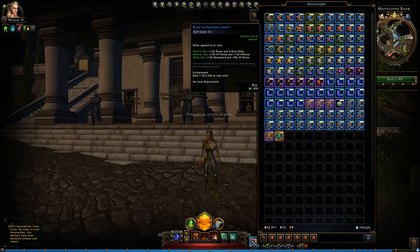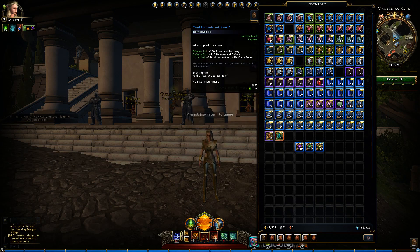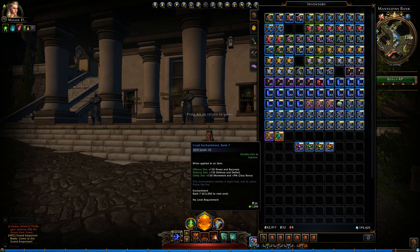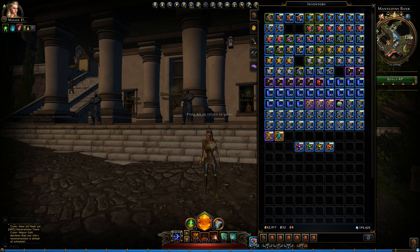So we have Vicious, Savage, Brutal, and Cruel rank 7s. The Vicious, Brutal, and Cruel all seem relatively equal, but the Savage for some reason came in quite a bit lower, which surprises me.